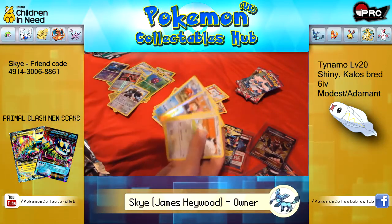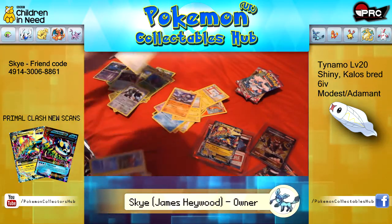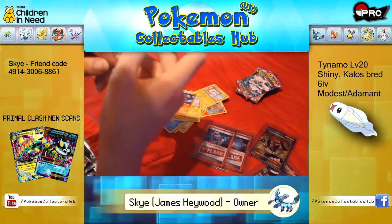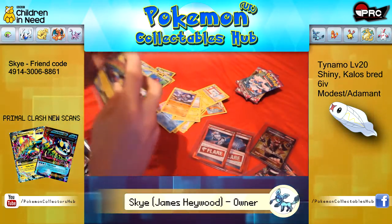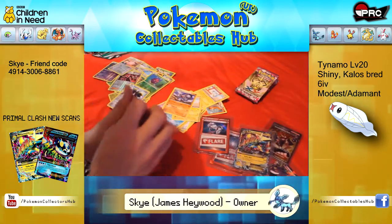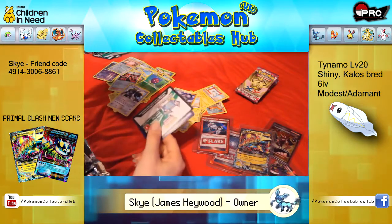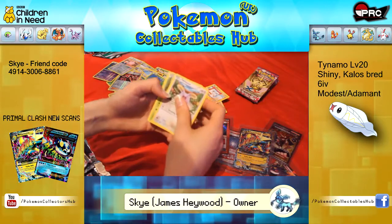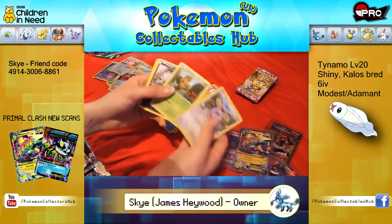Kingler, Target Whistle, Steel Shelter, Reverse Hollow Beam, Chansey. Mega Manetric going down the selling pile — sell or trade. Very good deck card, very overpowered. Attaching two basic energy, and for two basic energy it does 110 with no downside.